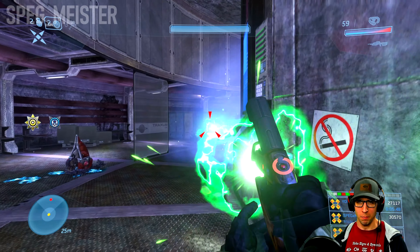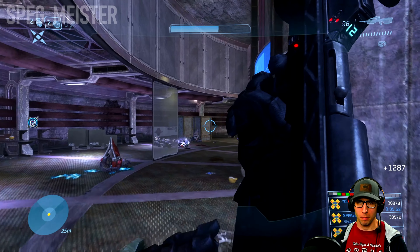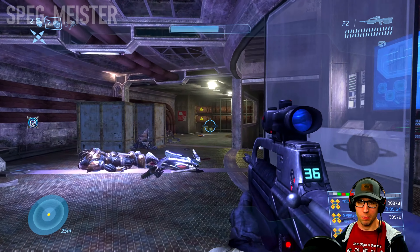If you go to the left and take these stairs, you'll get a pretty decent angle on the enemies above, including one Chieftain up there.